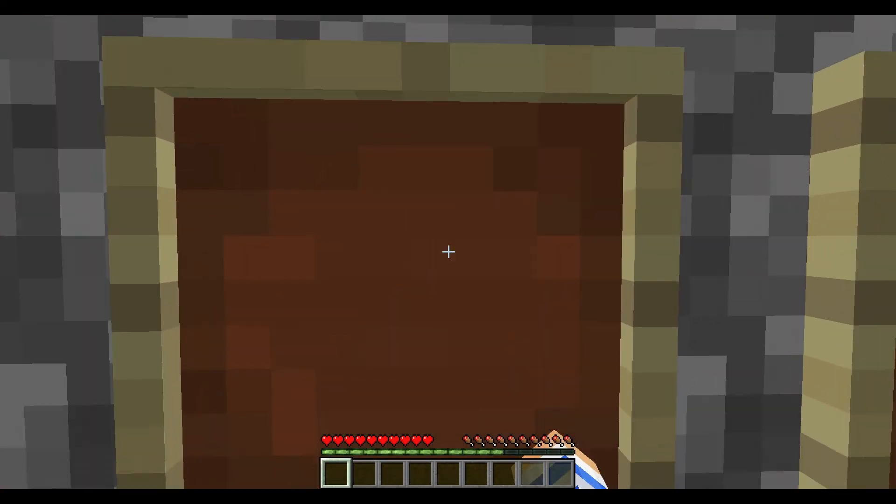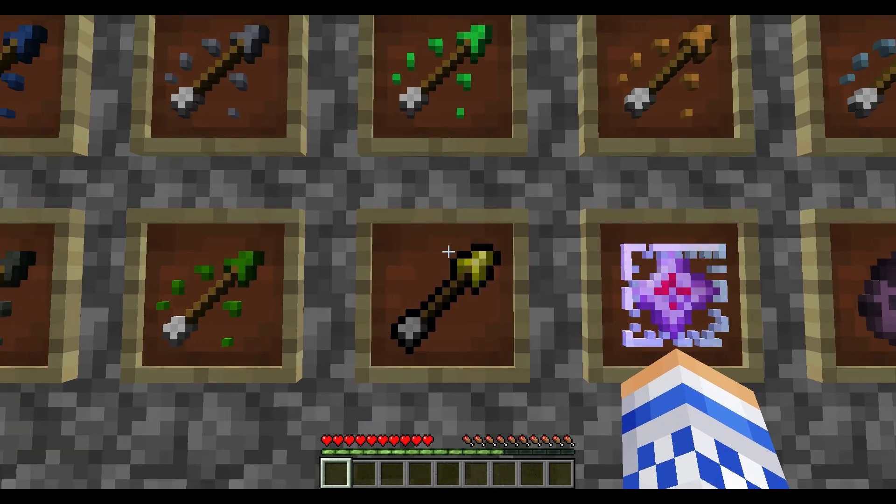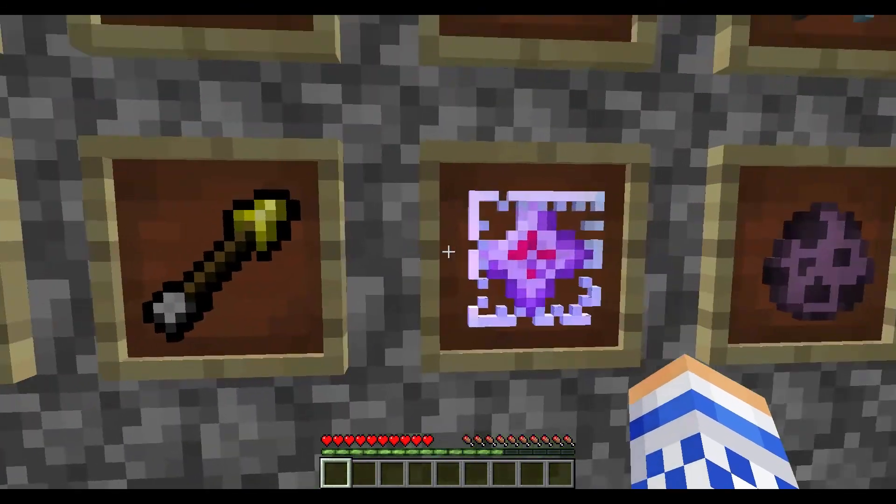Here's the spectral arrow — what it does is outline whatever the target is. If you hit a player, it outlines them no matter what block they're behind. So here we have an end crystal that we crafted somehow.